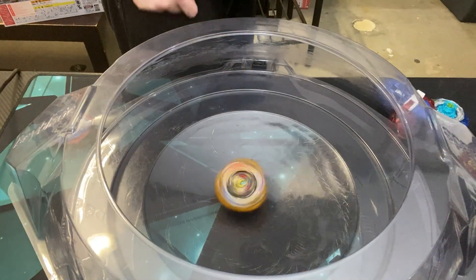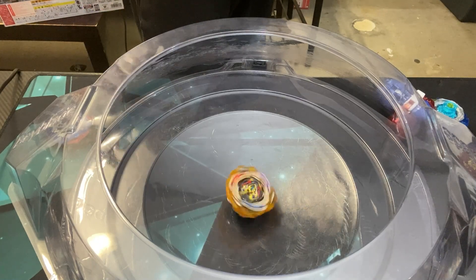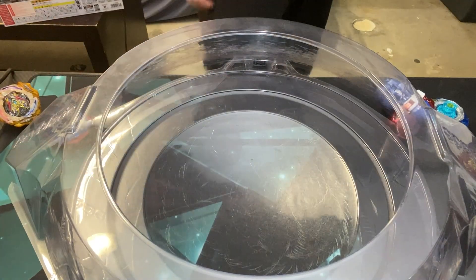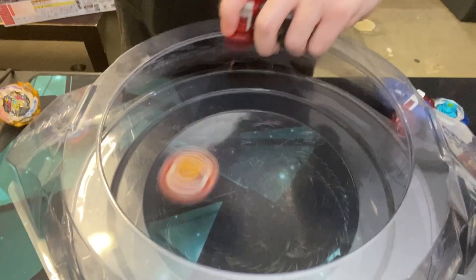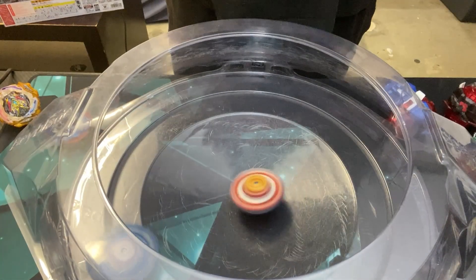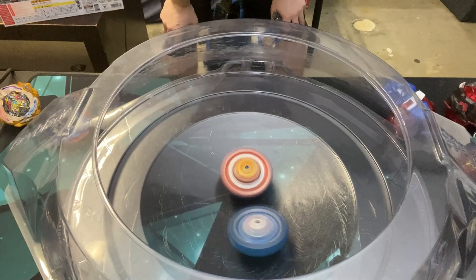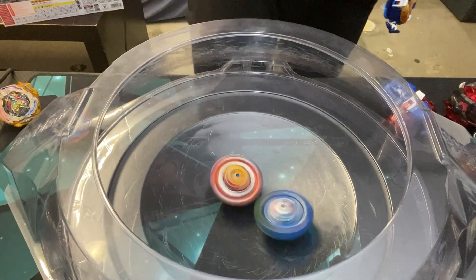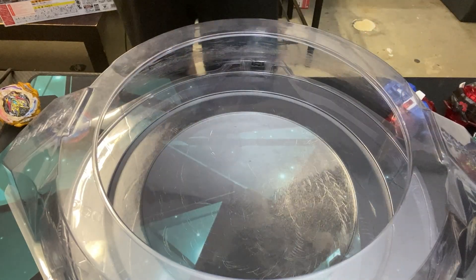Let's try this guy again against Chain — maybe against a less aggressive opponent. He's still spinning. Oh, he's still going. No, he's like a new version of Phantom Orion, this kid. Who else will we test? Let's try Zest against Helios. Oh my god, these new Hyperion and Helios are really good — let's try him again.